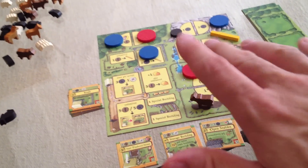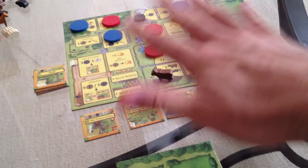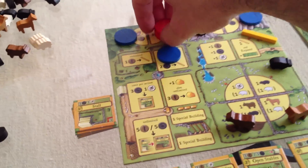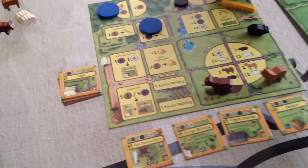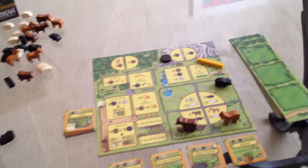Jen is first player next turn. We've placed all three of our workers, six total. Next phase, after we've done all our placement, we would breed — if we had animals they could breed now, but neither of us do, so we skip that phase. Now we take our stuff home. I get my workers, they come on home. Jen's workers go home. And now we start round two of the game.